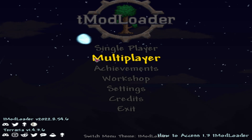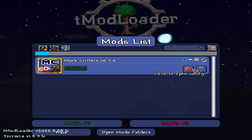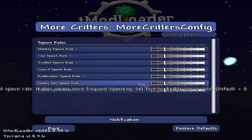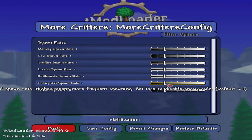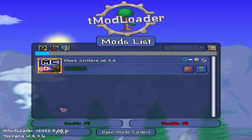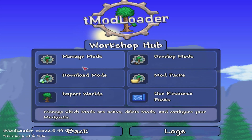Everything went good. You typically have to reload, but that means you just back up and you can control all settings and configs from the mod menu. I can change the spawn rates of all the animals if I'd like, make them spawn more often.